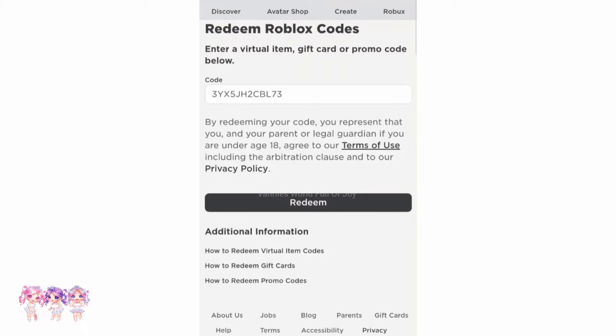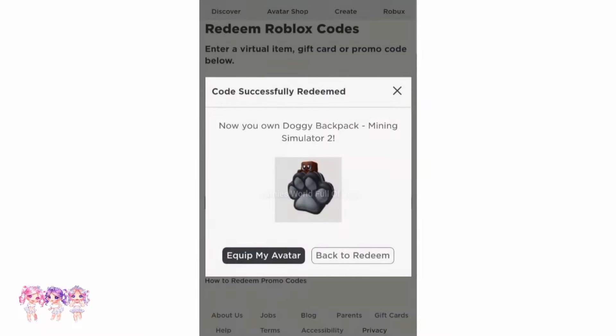And then let's go to roblox.com/redeem. Now let's copy and paste it and let's redeem. Now that I've redeemed it, it says: Now you own Doggy Backpack Mining Simulator 2.